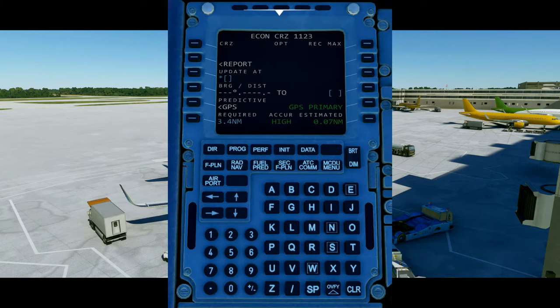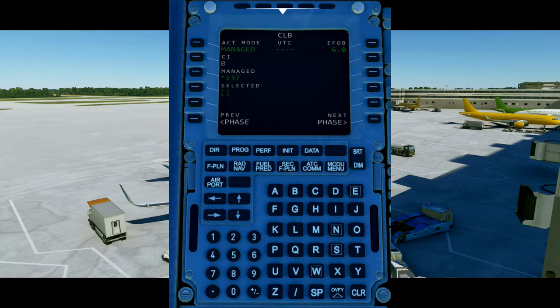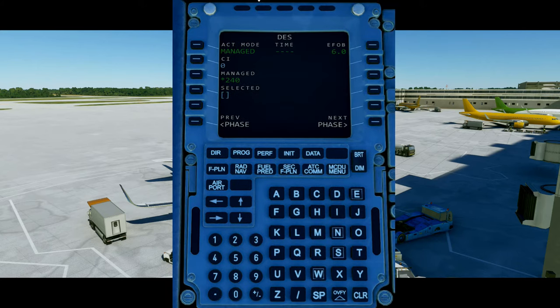The next button is PROG — the progress page — which displays flight data for the current phase of flight. This page will update as the aircraft flies to its destination and lists cruise altitude, optimal altitude, and recommended max altitude, as well as the bearing and distance to the next waypoint. The next button is the PERF page, where you can set up the takeoff performance of the aircraft including the different V-speeds and flaps. This page changes depending on the stage of flight: takeoff, climb, cruise, descent, approach, and go around.